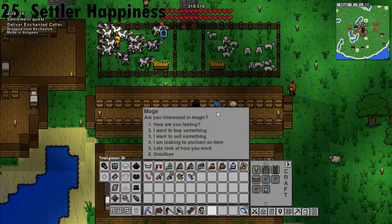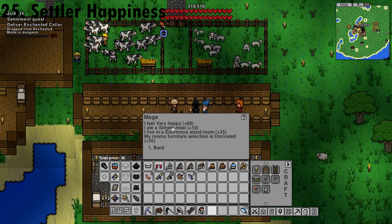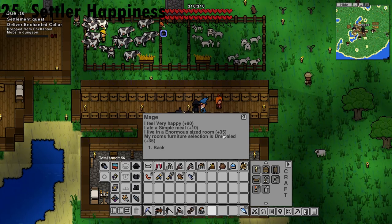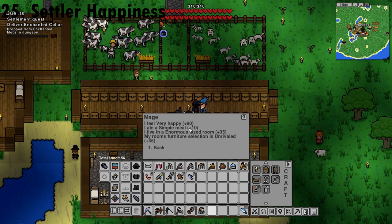You can check a settler's mood by talking to them and asking how they feel. You can increase their happiness by having lots of furniture in their room, a bigger room size, and a better meal. The maximum happiness you can achieve is 100.